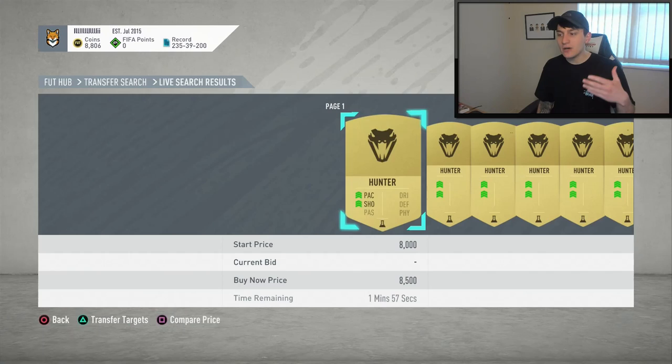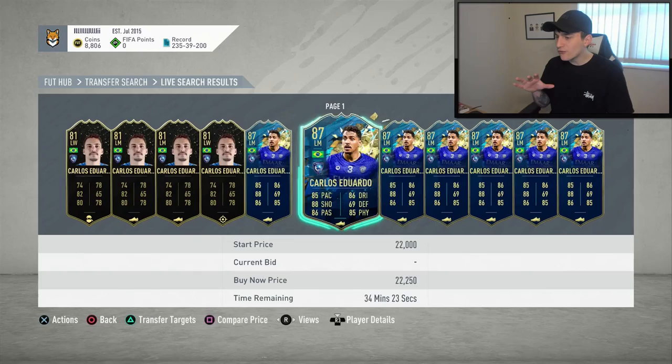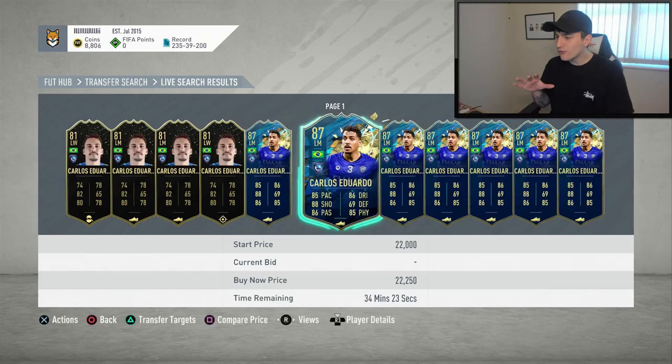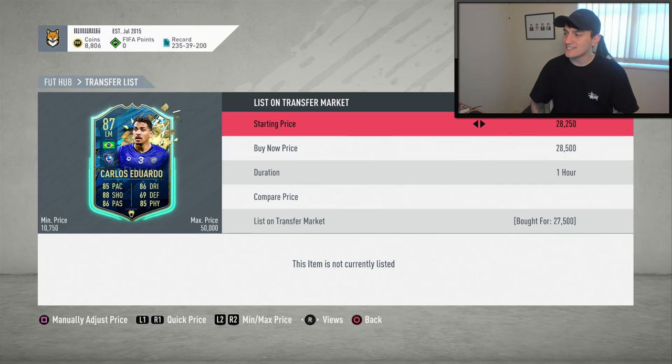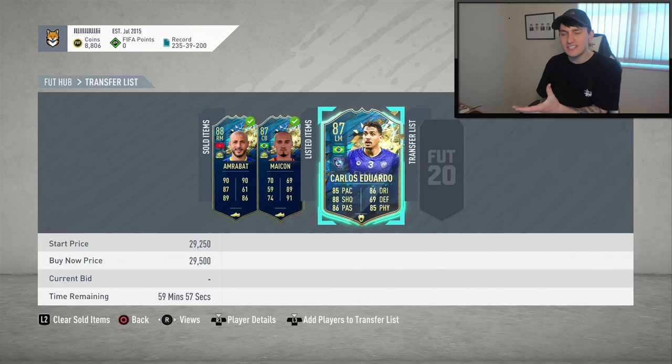I'm going to chuck him over to my transfer list and take the price off to see what he's actually going for with Hunter. With Hunter, he's completely extinct. Hunter cards are ranging between 8,000 and 9,000 coins, so we've potentially increased his value by 8,000 to 9,000 coins. Without a Hunter chemstyle he's going for around 22,000 coins. Considering we got ours at 27,000 coins, we could potentially sell for a profit of around 2,000 to 3,000 coins at around 30k because we've increased his value by at least 8,000 coins by having that Hunter on him. Considering we got him at 27,500 coins, we can list him up for 29,500 and make a very nice profit. Like I always say, you don't always have to go for the players I'm going for — I'm just using these as an example.